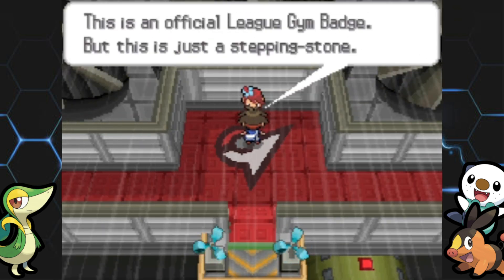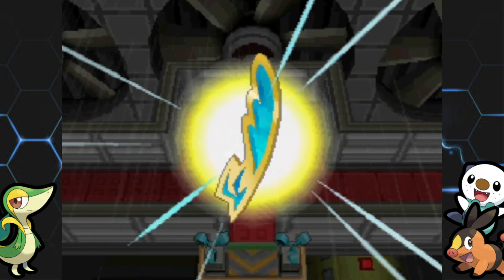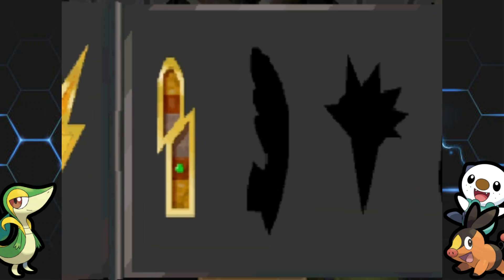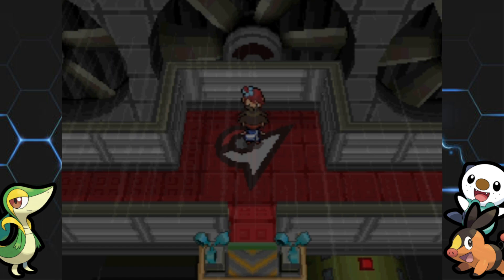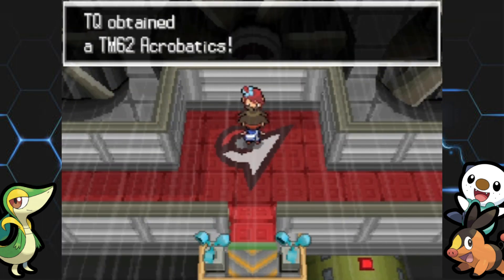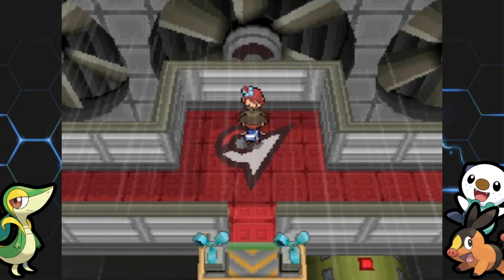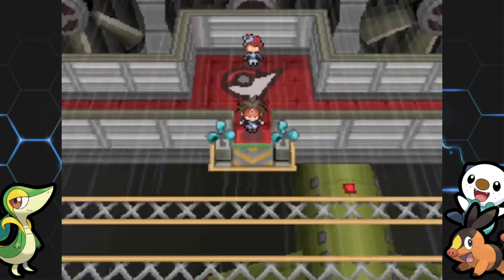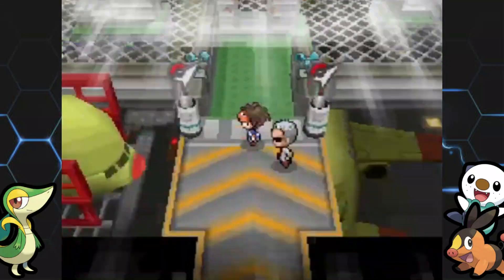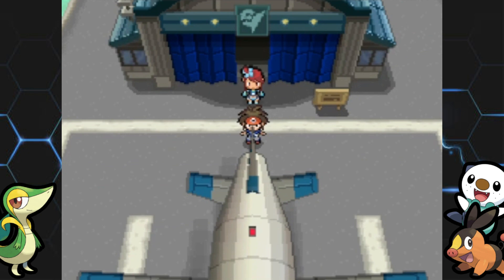That wasn't too shabby at all! We are going to get — is it the Feather Badge or the Jet Badge? I feel like it's the Jet Badge even though it's literally shaped like a feather. But that is our sixth gym badge, so we are three-fourths of the way through the Unova League. Pokemon up to level 70 will now obey you. And we get the TM for Acrobatics. We get sent straight out of the gym — we just busted through those boxes.